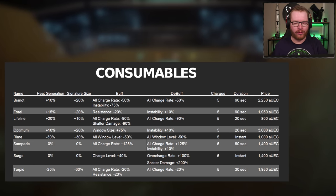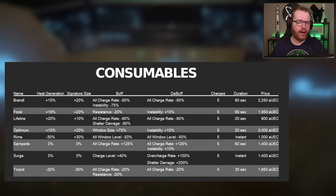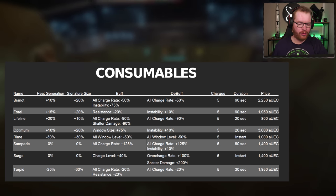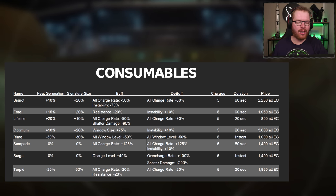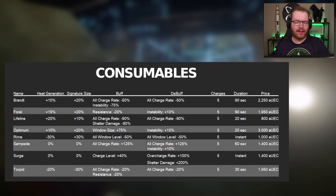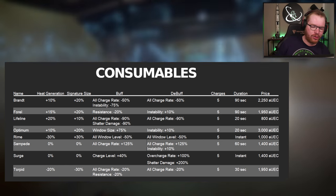Next up, we have eight different consumables. All of them have either a bonus or drawback to heat generation and signature size — how much heat your ship generates and how easy it is to detect on scanners. The Brand gives minus 50% to charge rates, slowing window fill, but comes with a minus 75% to instability buff, which would be good on a Helix to get instability under control. The Pharrell gives minus 20% resistance but plus 20% instability, which I don't like. Compare that to the Torpede, which also gives minus 20% resistance but instead of instability, just gives minus 20% to charge rate — a much safer option.